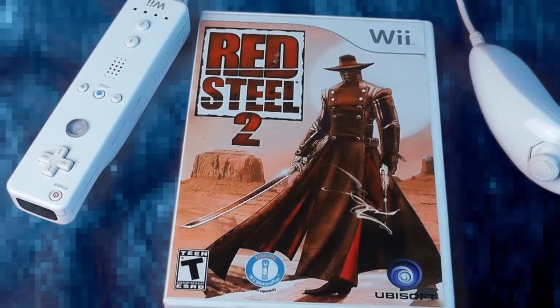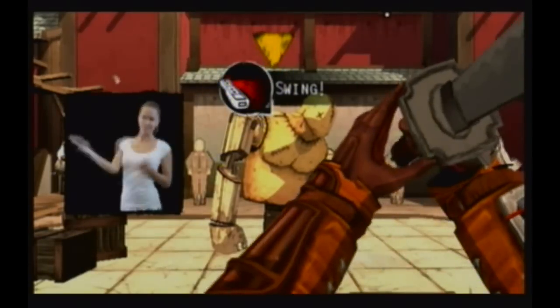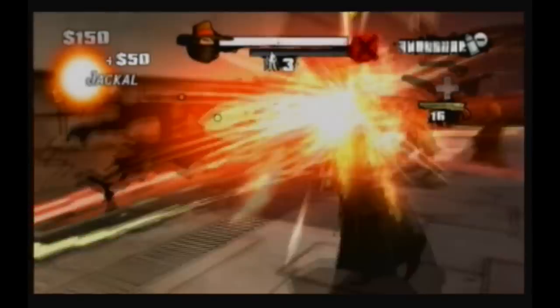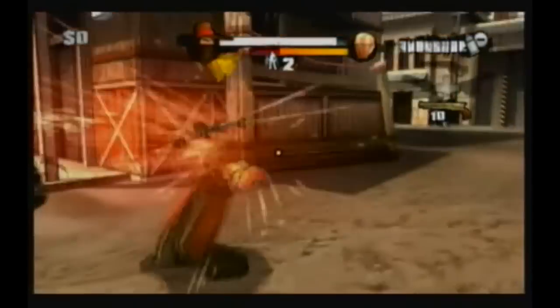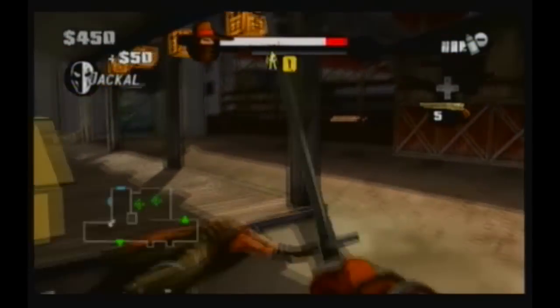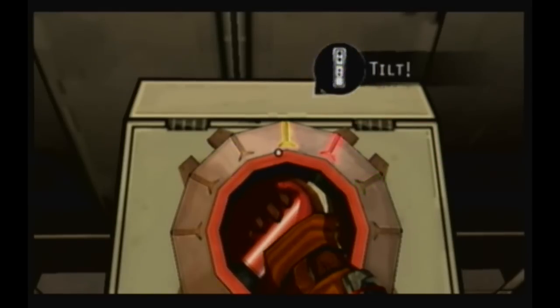Red Steel 2 is a first-person brawler that's a sequel to a game a lot of Wii owners bought but ultimately criticized for its sloppy controls. The sequel aims to fix all of that by supporting the updated Wii Motion Plus attachment, and I'm happy to report that the sequel is infinitely better than the original. The game is played in first person where you seamlessly alternate between shooting your guns and sword fighting while battling up to six enemies or more. The controls are really tight — you'll be shooting at a guy, blocking bullets, then someone comes up close and suddenly you're in hand-to-hand combat doing combos and finishing moves. It's really satisfying. I also like the mix of cartoony and cel-shaded graphics, which reminds me a little of Borderlands, and the gameplay reminds me of the Metroid Prime games on GameCube.